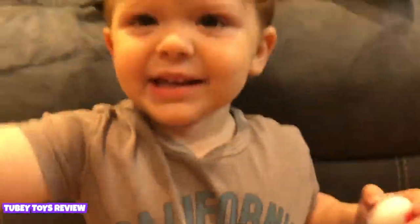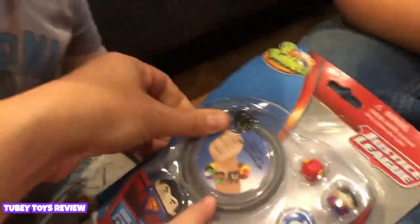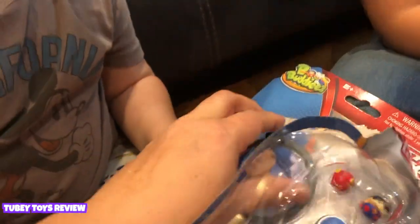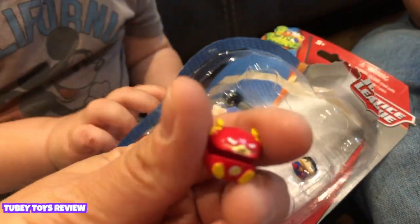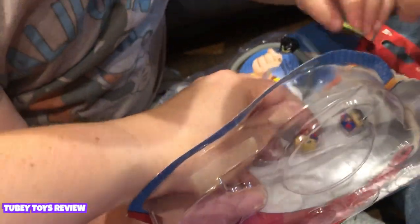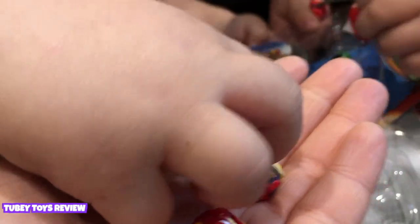I'm going to open up the Justice League one — I won't open up the mystery one. This one comes with Batman, which is super cool because Batman is celebrating 80 years this year! It's going to be really fun at New York Comic Con. Oh, you got the Flash! Where's the other secret one? Wait, is that Supergirl? Oh no — Flash was already in the box, so who's the mystery one? It's Green Lantern — no way!